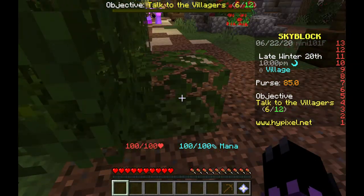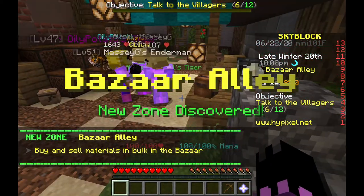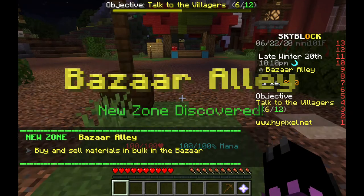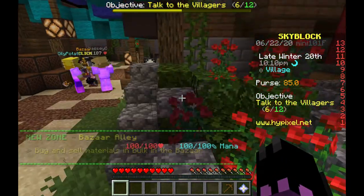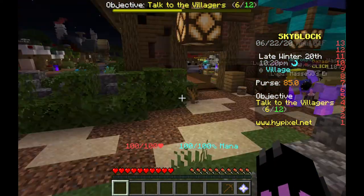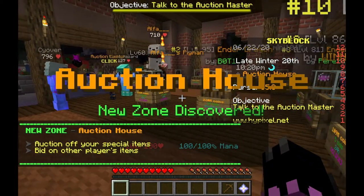Also, you can see at the bottom where my health and food bars are, there's mana, which is magic I guess. New zone discovered - interesting. Materials in bulk to the bazaar. Anyway, I've earned more money - I have 85 dollars now and 100 health, which is pretty dang good. Auction house!